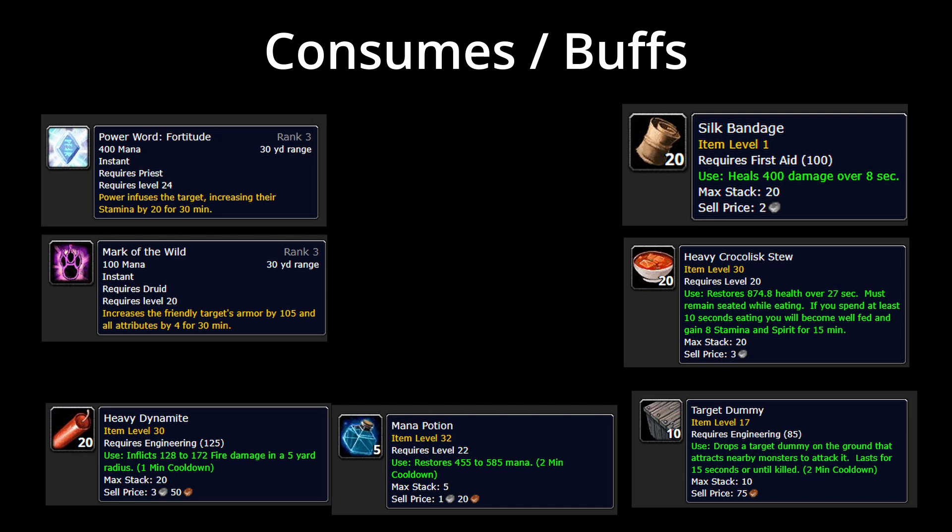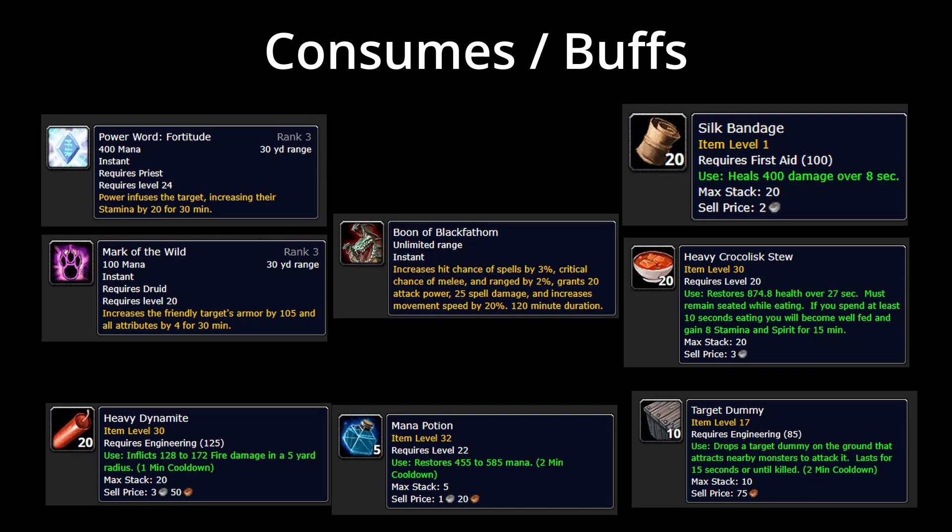Once you've done some practice attempts, I also recommend picking up the Black Fathom Deeps world buff when doing this farm, as the extra damage and move speed makes it a lot easier. However, you will die a lot at the very beginning, so do not get this buff until you're comfortable.